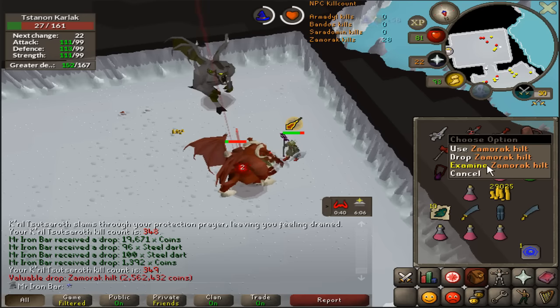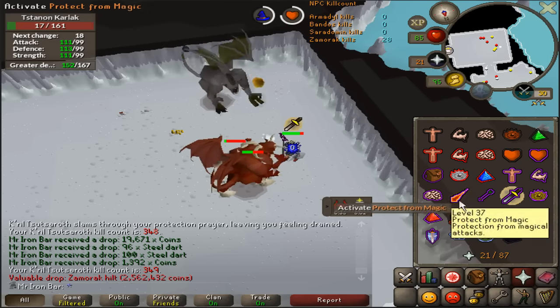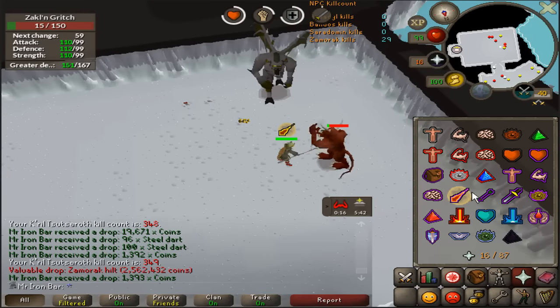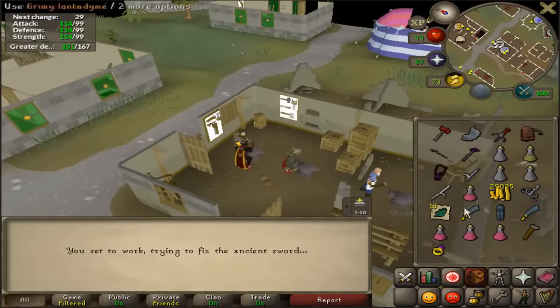Of course I'm still missing the Steam Battle Staff. I plan on completing all of this — I still need to get the Bandos pieces and the Armadyl Hilt and whatnot. But that's just so awesome. Let's go ahead and manufacture a God Sword Blade.